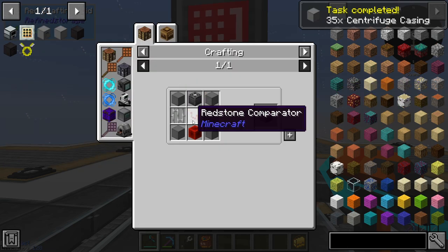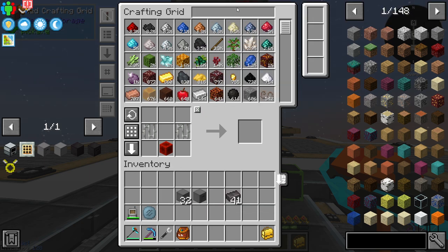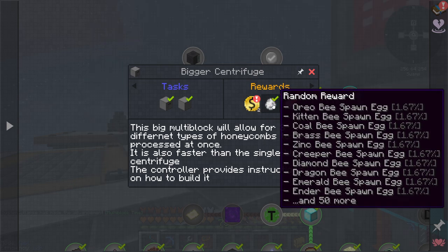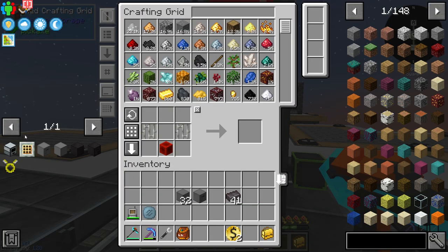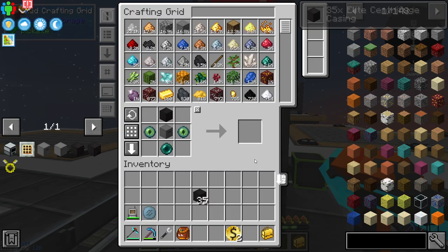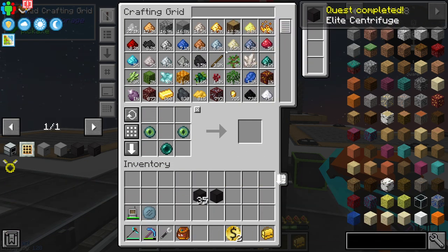Let's grab 36 of the casing blocks, then we need a comparator for the controller. Let's grab that and get the quest done - yes it gave me the quest. Got some eggs: an ice bee and another wither bee, that's nice. Now we need to make the elite version which is basically the same thing but requires netherite. Let's grab 36 of those and the elite centrifuge as well. It needs a couple of actual netherite blocks - nice to get netherite this way since it bypasses the Mekanism machine.